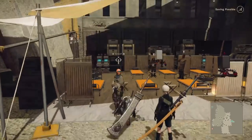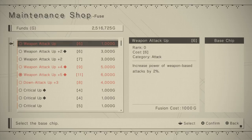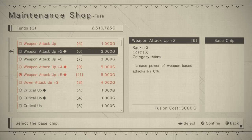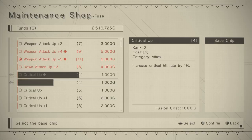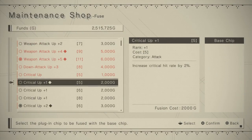Now we're going to actually do some fusing, and there are a lot of quirks. You can fuse regular chips but the black diamond chips are really where it's at. What I've got here are two critical up chips with low storage space - two black diamond chips. I'm going to fuse those and now I have a critical plus one black diamond chip. As long as you fuse black diamond chips with black diamond chips you will always keep the black diamond status and it will always give you the lowest amount of storage space.